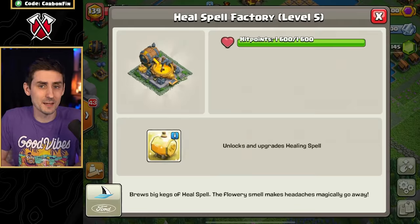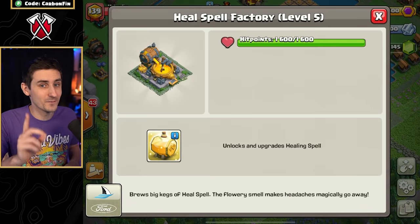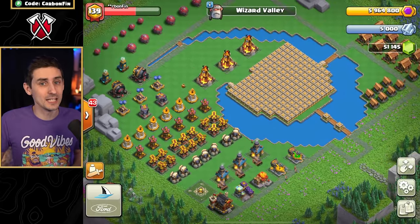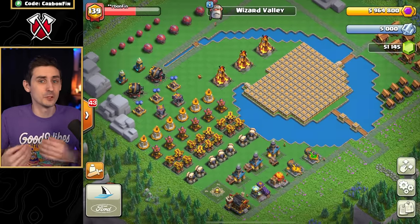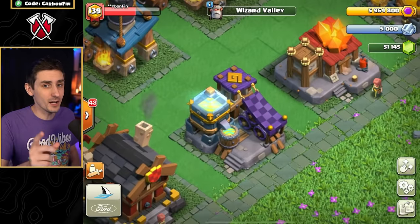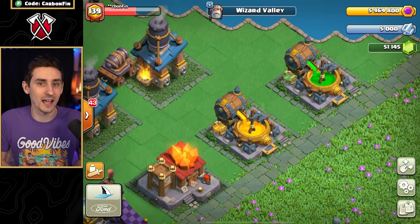These spells work exactly the same as in the main village, with one key difference: when you use a spell, it will still be there for the next attacker. If you drop a heal spell, it stays in the exact same spot for every attacker after you. A jump spell, however, will only stay on the map for the very next attacker after your attack, then it will disappear.